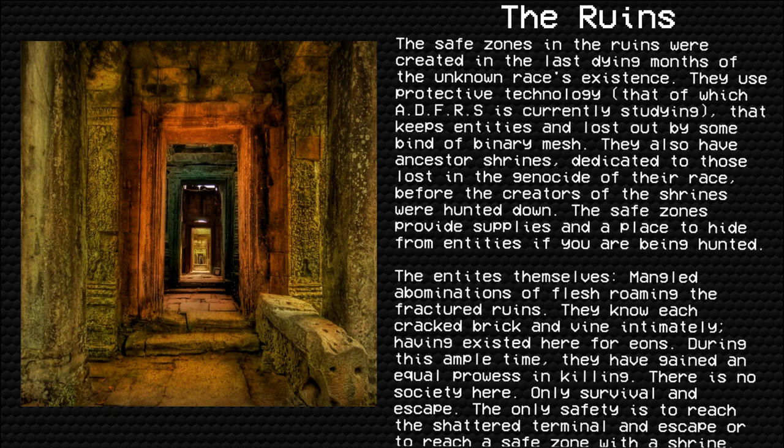The entities themselves — mangled abominations of flesh — roam the fractured Ruins. They know each cracked brick and vine intimately, having existed here for eons. During this ample time they have gained an equal prowess in killing. There is no society here, only survival and escape. The only safety is to reach the Shattered Terminal and escape, or to reach a safe zone with the shrine.